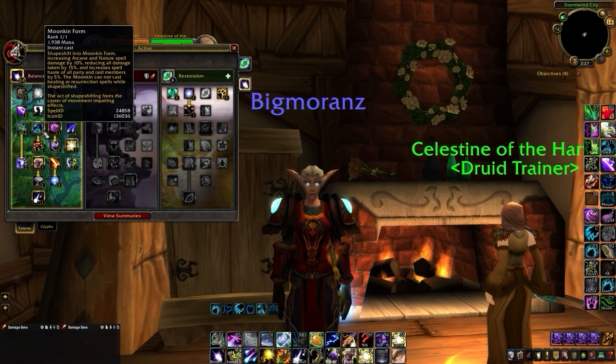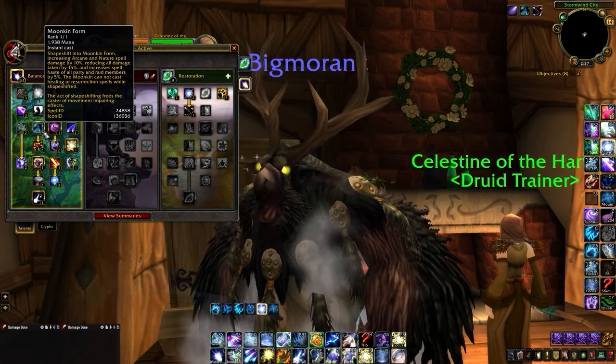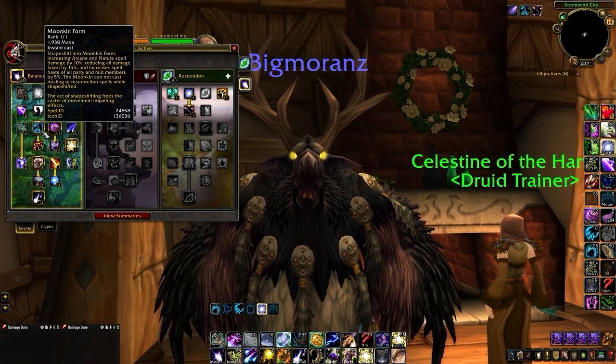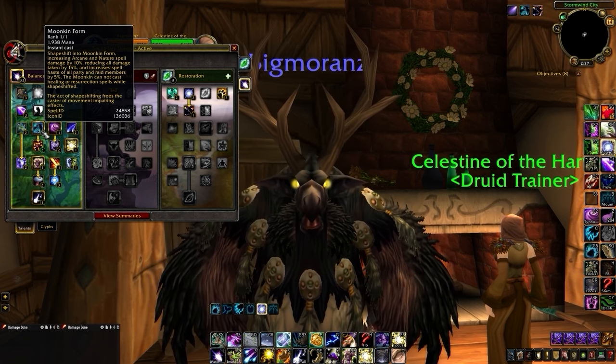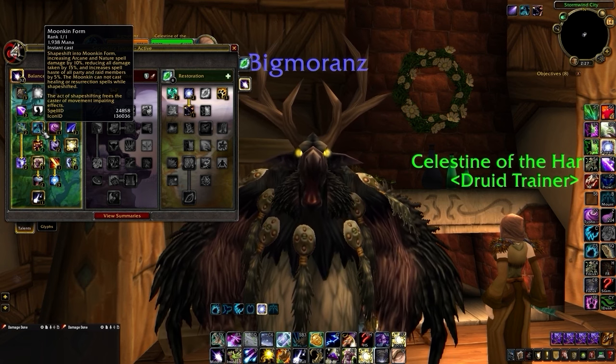You could consider dropping Furor for an extra point in that talent in Rated Battlegrounds, but it's simply too good to drop in Arena. Moonkin Form is a bit different than its Wrath counterpart and it comes back even stronger — now all party members get a haste bonus instead of Critical Strike, and you get a flat 10% damage bonus to all Arcane and Nature spells, making our signature form even stronger than before.